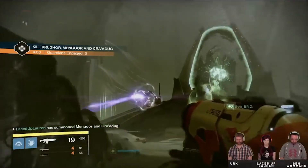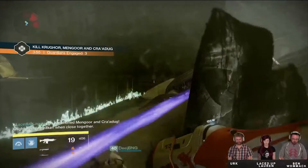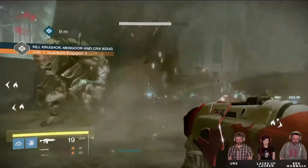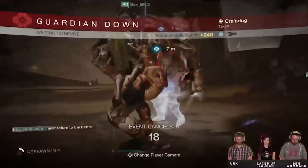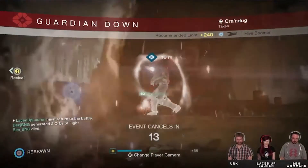The fourth boss we saw was an Ogre called Krugor. His mechanic was that he had a shield that made him immune to damage. To take down his shields you had to lure one of the many cursed Thralls over to him, and when they explode near him they take down his shield. Once his shield is down you can damage him, but his shield will regenerate quite quickly so you have to repeat the process of shooting cursed Thralls near him.